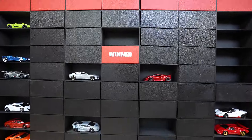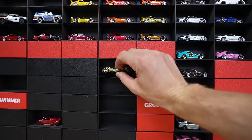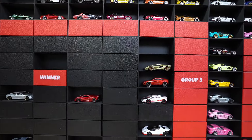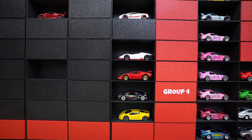Sesto Elemento wins the battle and will move on to the finals against the Estoque and the Huracan. The other cars are going home, back to the bracket in the right order. Heading on to group number four, let's head to the track.